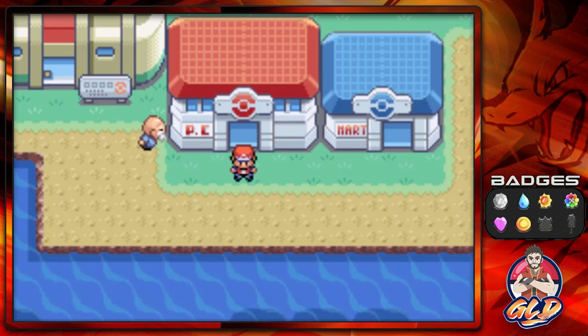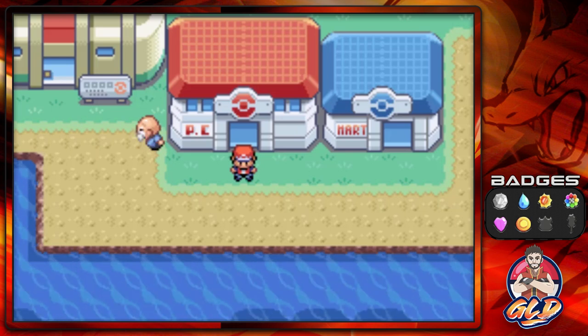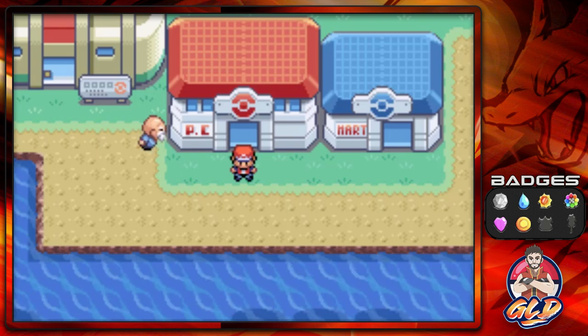What's up guys, it's me your host Driven, and welcome to another episode of our Pokemon Fire Red walkthrough. In our last episode it was a bit frustrating — legendary bird Pokemon, why must you be so harsh? Anywho, in this episode right here we're gonna be going into all of Cinnabar Island's little goodies.